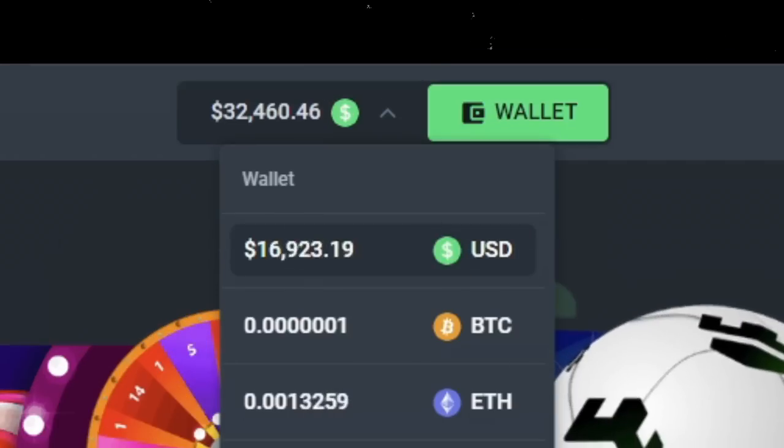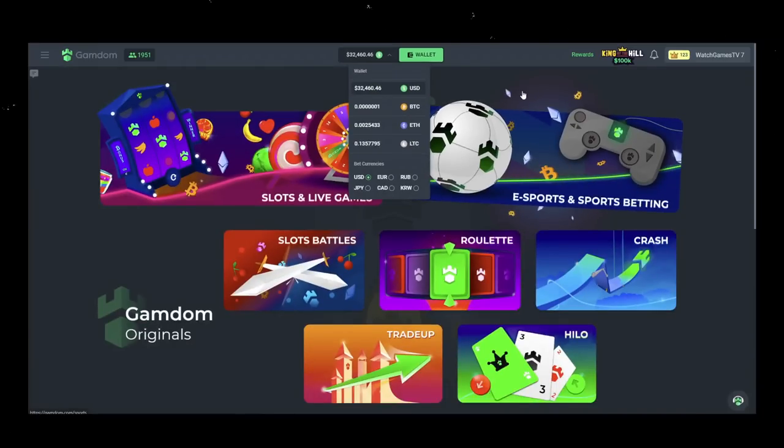Basically, I press a button which rolls a random spinner, and it selects a random slot from a bunch of categories that have bonus buys. Whatever slot it lands on — for example, Legion X — would be the first pick. Then we go to the next wheel which decides how much we need to buy it for, say two thousand dollars. Then a separate wheel tells us how many of those bonus buys we need to do. Today we have 32k in our balance and we are playing on Gamdom.